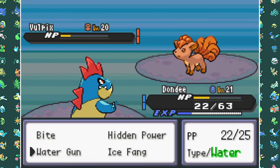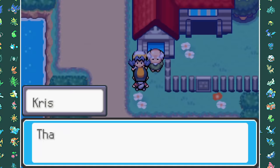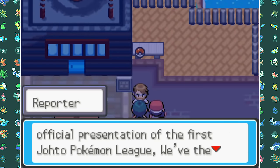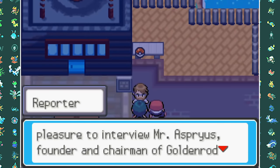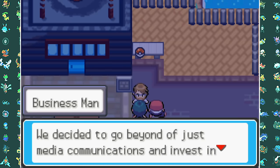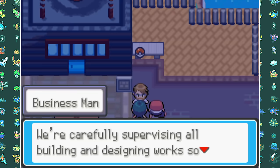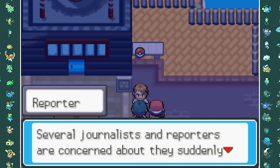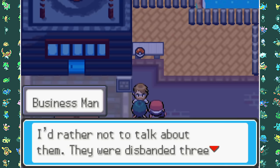As a reward for winning we get Kris's number — Silver is clearly a ladies man. We then go to the Radio Tower in Goldenrod City where we see an interview between a reporter and Mr. Asprious. They're talking about a new Pokemon League being built in the Johto region, which is definitely not in the original game — very cool to see.